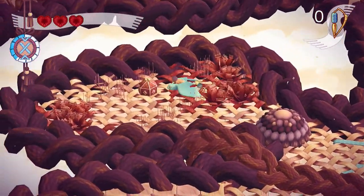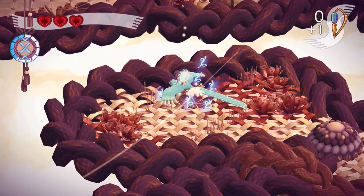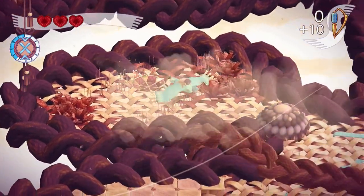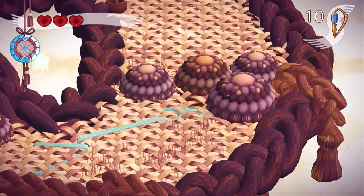Here we're going to be introduced to our first mechanic. It says ZR to dive — you just press ZR to hold and release to go back up. You can dive in this type of terrain that's like stitched up, but you cannot dive in segments that have squares. We're going to go over here for an optional treasure. This is the main currency of the game — it's called thread essence. You want to collect as many of those as possible.